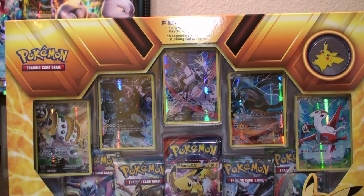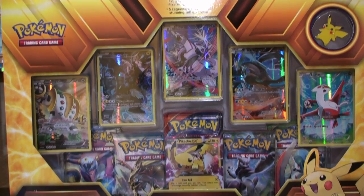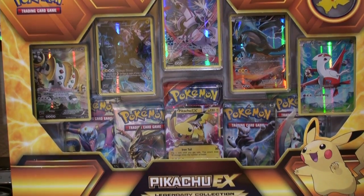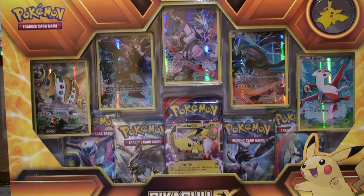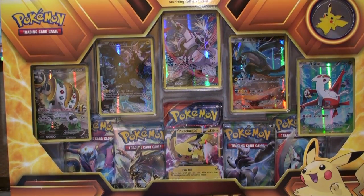What is going on guys? Alex and Lita at Jackpot Tiger. Hello, hello — look at this beautiful thing in front of us here. Massive, massive, massive old box. This is a Pikachu EX Legendary Collection box.